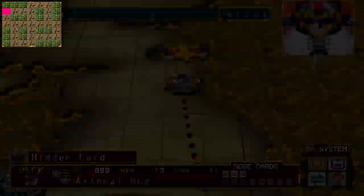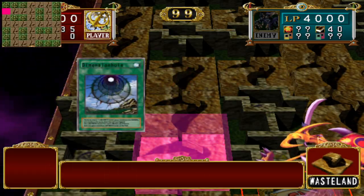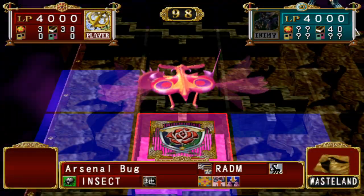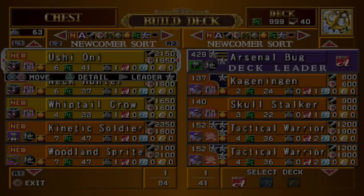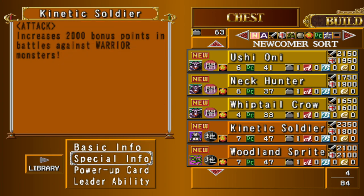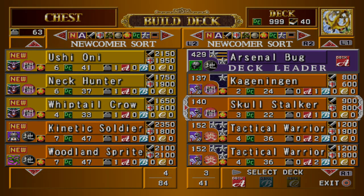And to complete the trio of nerfed overpowered monsters, we have Kinetic Soldier on Keith's map. You can collect it on the wasteland tile just underneath the labyrinth tile at the top left corner of the map. Kinetic Soldier is a seven-star earth machine with 2350 attack and 1800 defense, with an effect that grants a 2000 attack and defense bonus against warrior monsters.